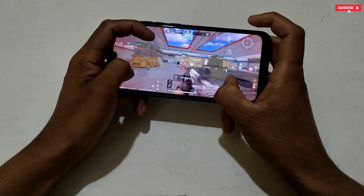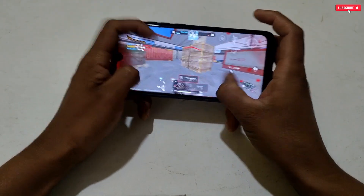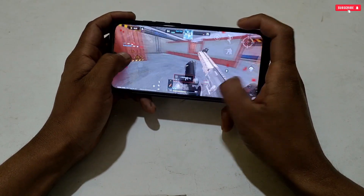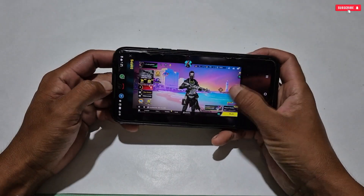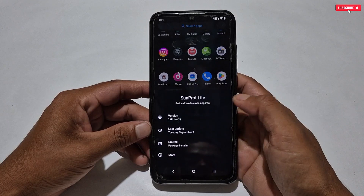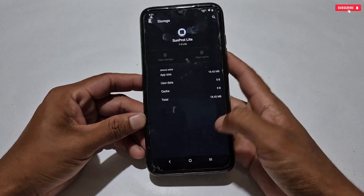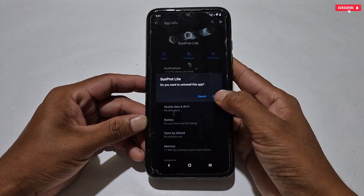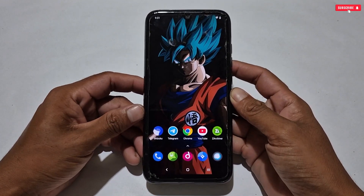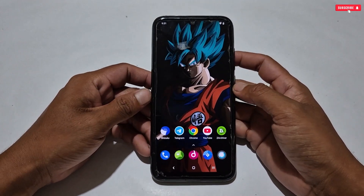That's all — now you are ready to play games at high FPS and performance. This optimizer will help boost your gaming experience and you will feel better smoothness. If you like this optimizer, don't forget to give your genuine feedback in the comments so future updates can improve it. If you want to remove the applied tweaks, clear the data of Sunprot Lite first — do not delete the app directly. After clearing data, then delete the app, and restart your phone to return everything to normal.